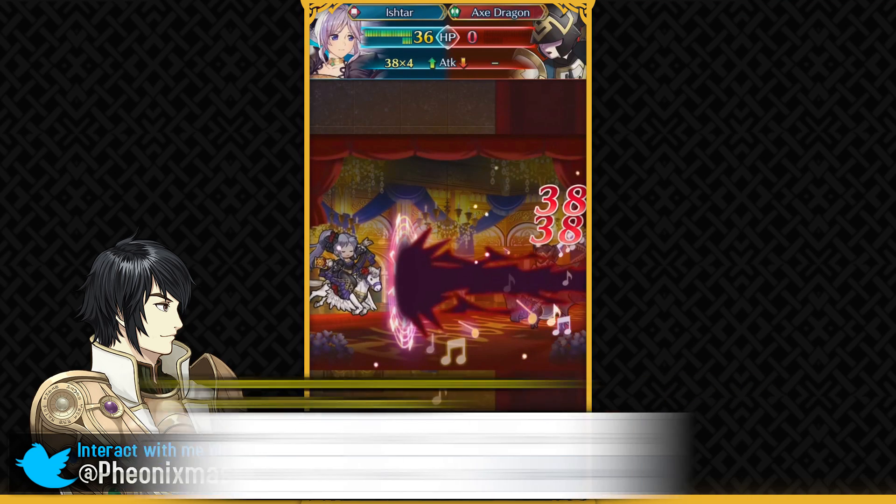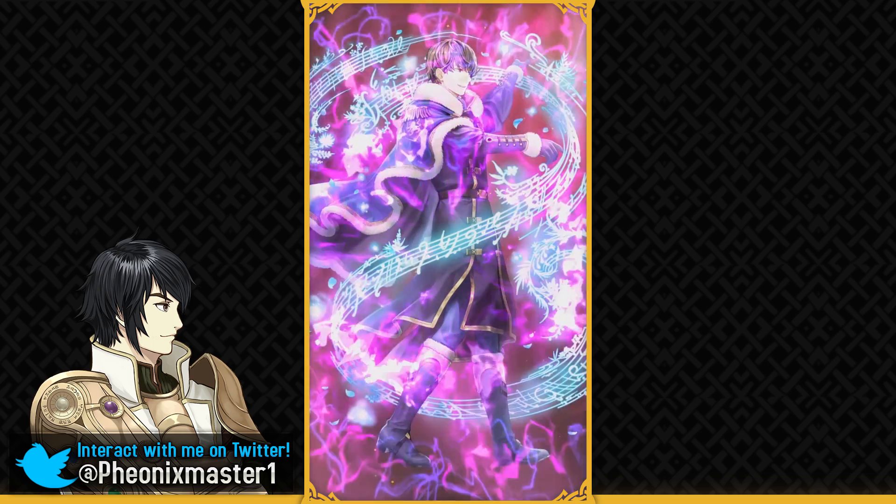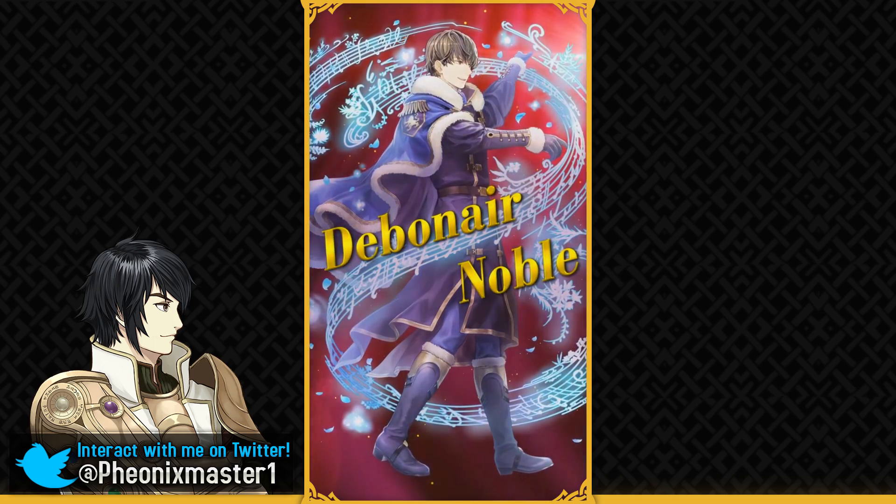So that's Ishtar. She can definitely work pretty nicely in flier emblem teams, can be really powerful as an offensive unit.